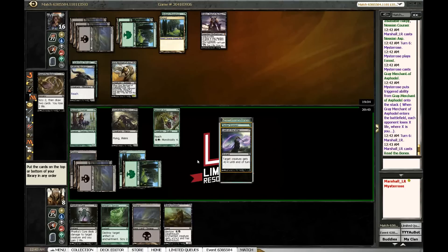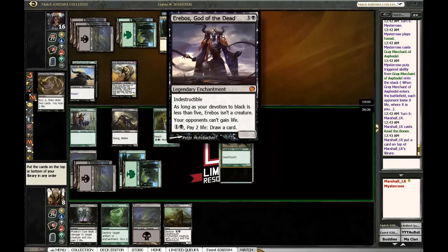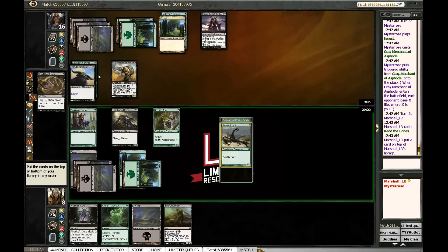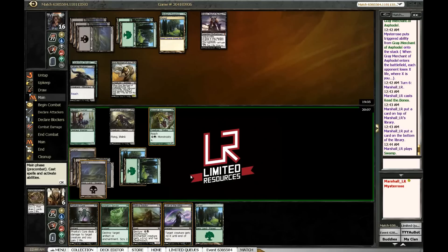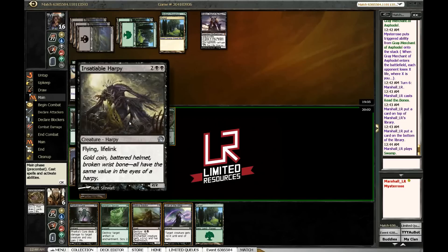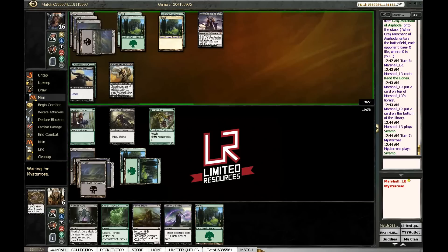I want Lash of the Whip. Do I want the Scorpion? He's going to start grinding us down with this thing, paying two life and drawing cards. I can get rid of it with Lash and then start attacking freely. I'll put the Scorpion on the bottom. We hit a land — sort of what we wanted. I just really want to get Baleful Eidolon on this thing. I think I'll just pass for now.